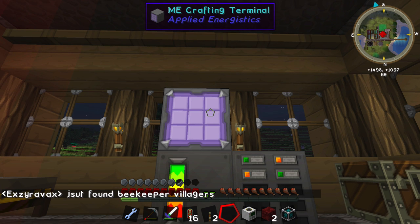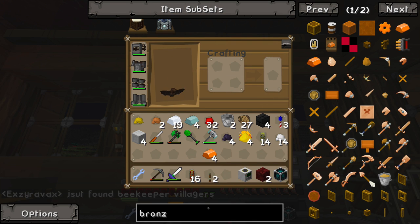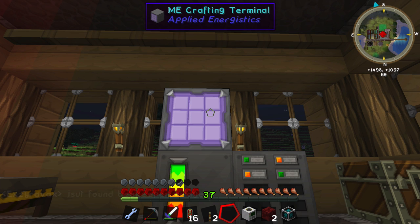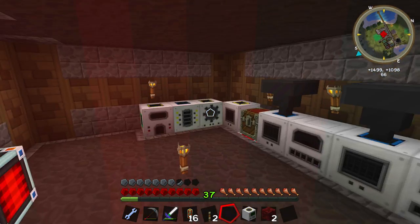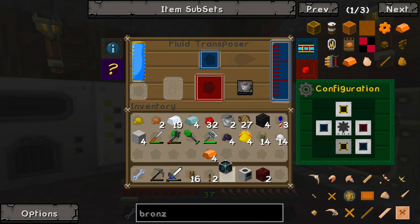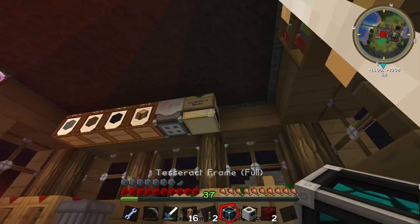Bronze — just found a beaky, nice! Silver and then our tesseract. Here we go — that's gonna give us one. And done! One and done.